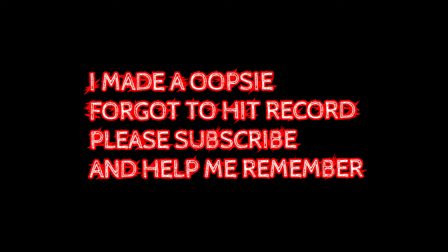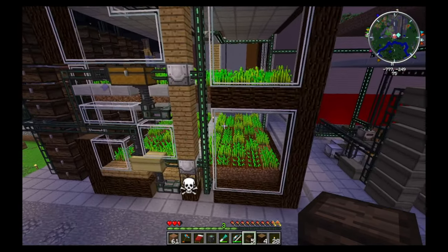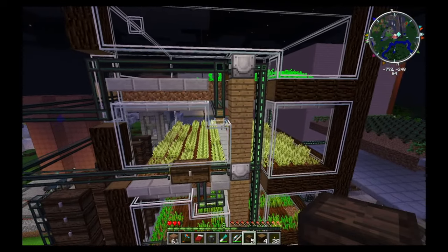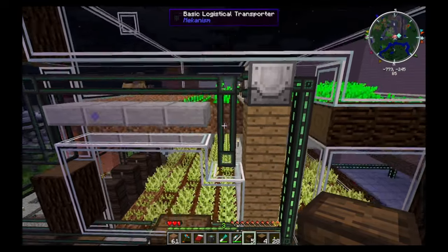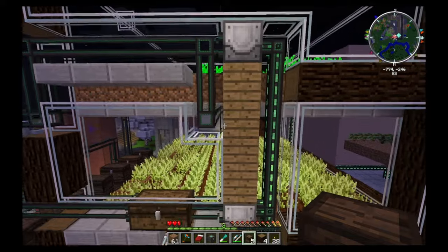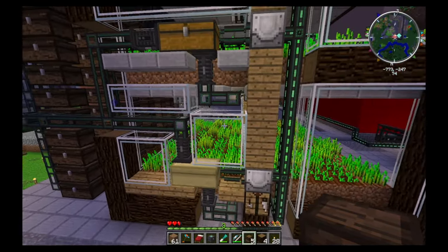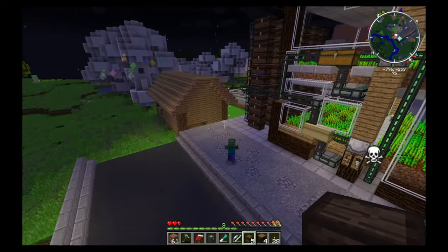I may have accidentally not pressed record on the actual completion of the tree farm and the building of the next three automatic farms. My bad. Here we have the three - well, four layers of crops, all built and complete. It does look a bit higgledy-piggledy because of the glass, but I've had to do that to stop things going in there. Top layer we've got carrots going - some go to the chest, some go into there. Moving further down, we've got barley for making the bread so we can have our galactic burgers. And then we've got two layers of wheat in order to produce enough crops for the breeding of the farm animals later on.